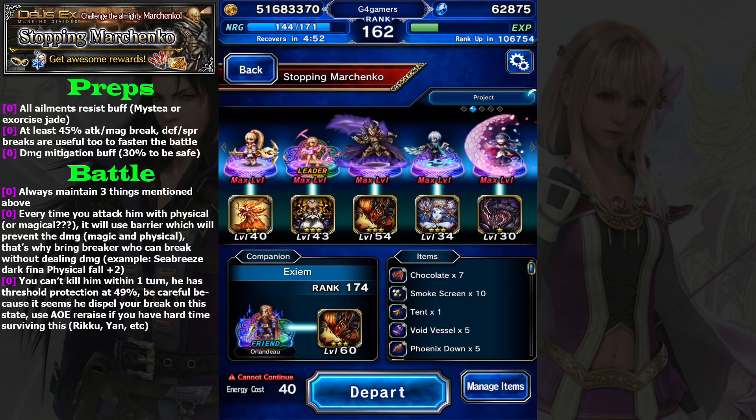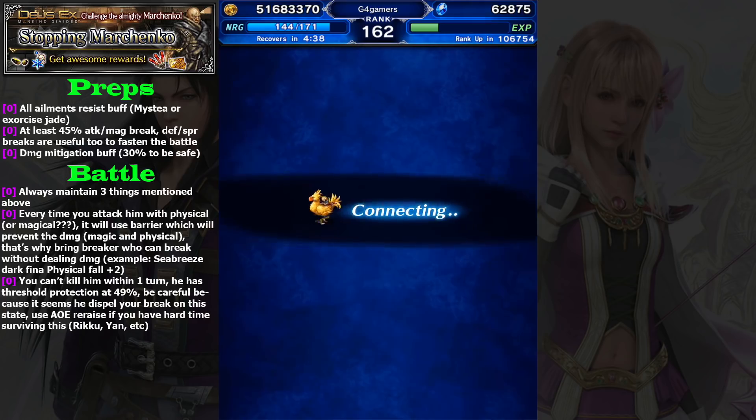This is my party setup. You don't need Ayaka, and these are five-star base characters, but really guys you don't need five-star base. I'm simply lazy to change my equipment to my four-star base characters. I will explain what you need to do in the battle. Let's begin Stopping Marchenko.